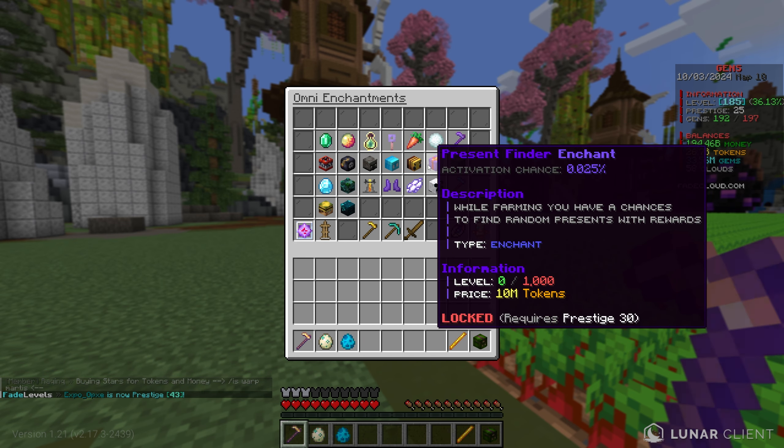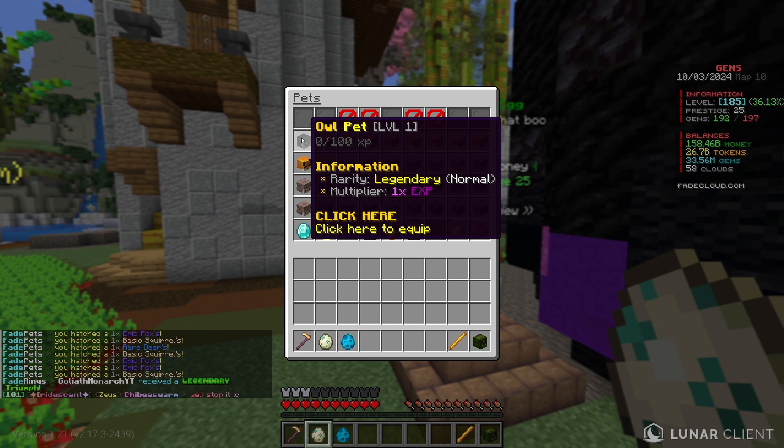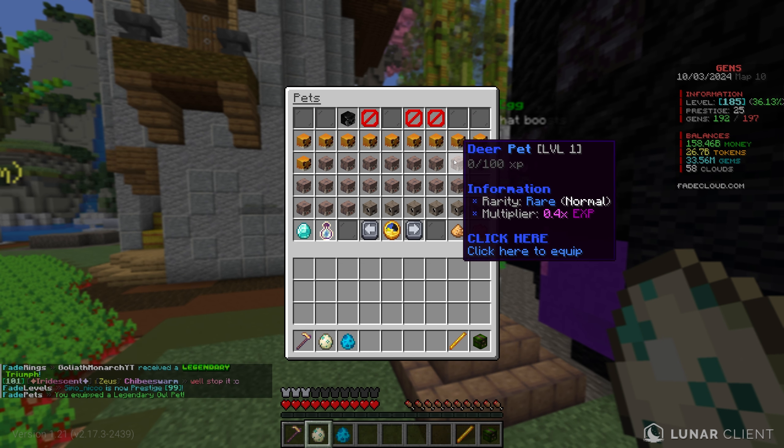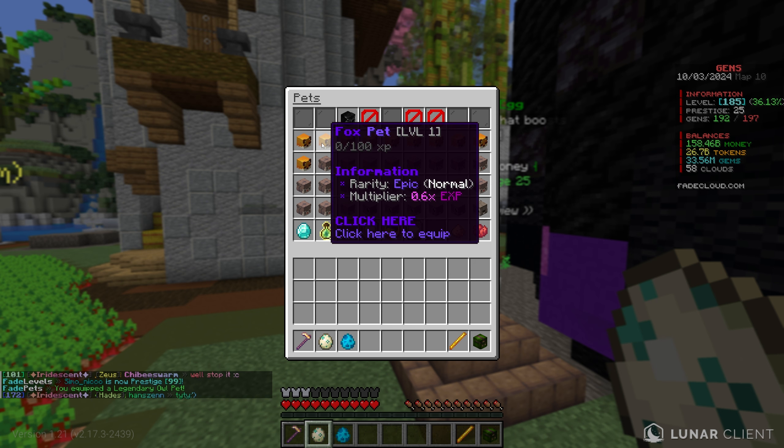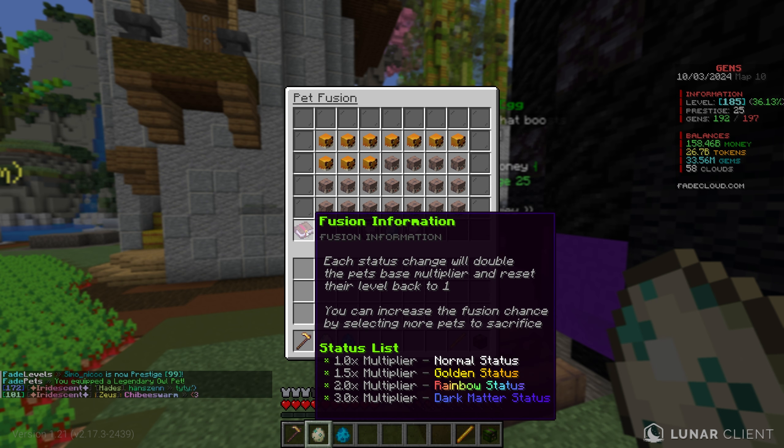In the last video, I left off doing some mining and finally getting some totems. One thing I've never done is properly set up a gen farm, so right here is one of the best setups I know for a simple gen farm for a solo player. When I get more gen slots, I can just keep expanding it up. Down here I also have one of these infinite collectors, and we are sitting at prestige 25.